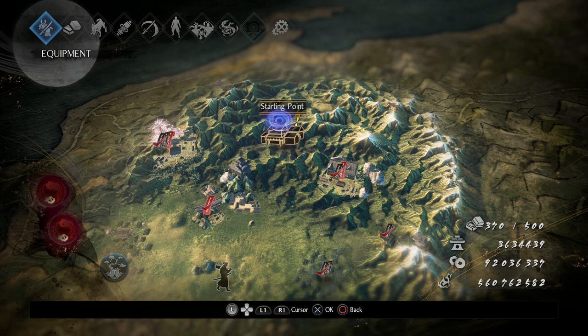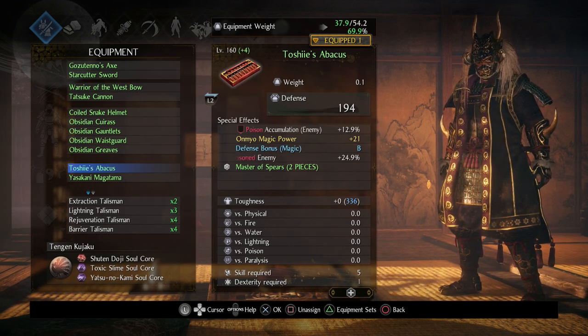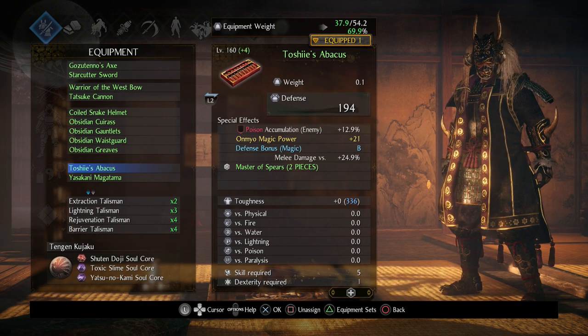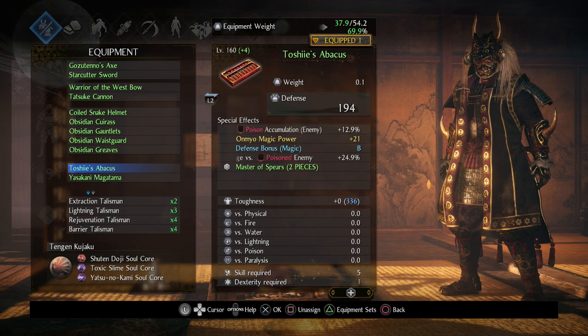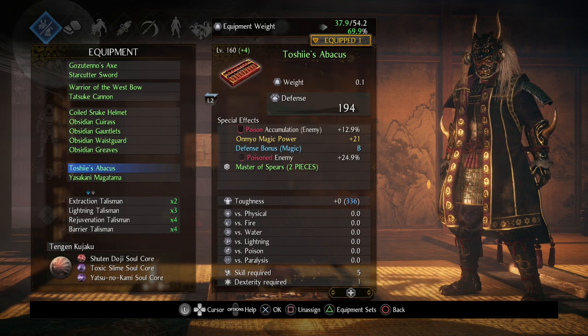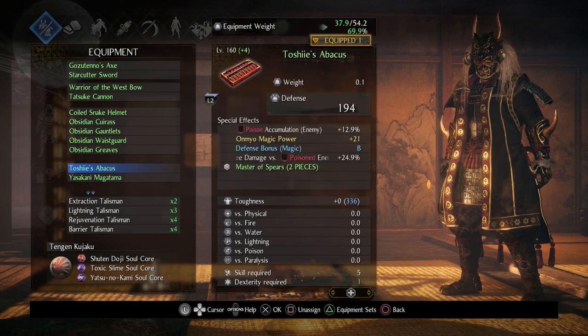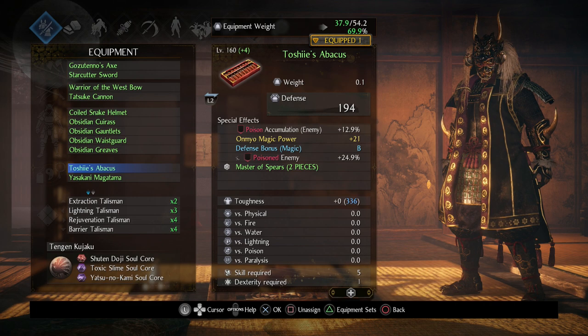Now let's talk about equipment. For accessories I'm doing the poison setup — melee damage versus poison enemy, poison accumulation, magic power, and defense bonus magic since I have 99 magic. This particular accessory is the Master of Spears one. If you have the Yazakani you can take advantage of it — 90 movement speed on enemy kill is pretty cool, though this one can't come with Life Recovery and Amrita Absorption.